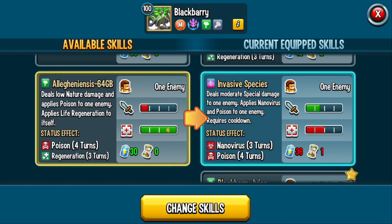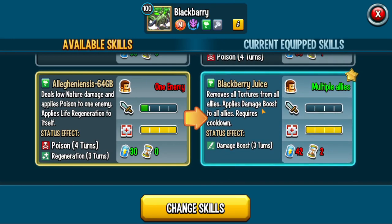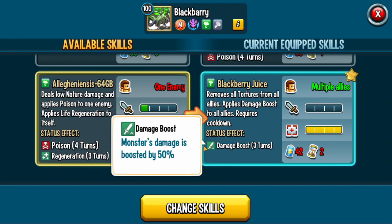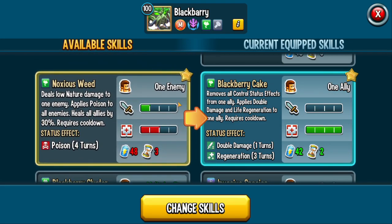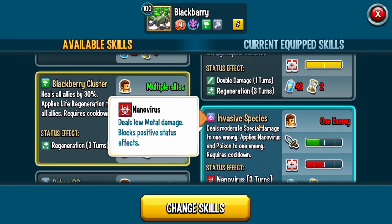There are two spam moves you can run if you want to go attacker style. Blackberry Juice removes all tortures — like possession — which are control effects. It also gives a damage boost to all allies: a set percent damage boost for three turns. All the healing moves always hit, but since he has better damage buffs available, I'd only use this when I need to remove tortures from allies.